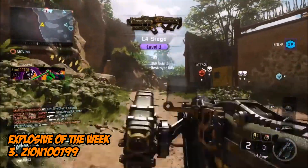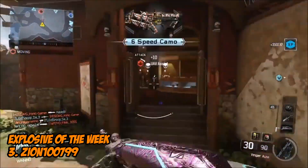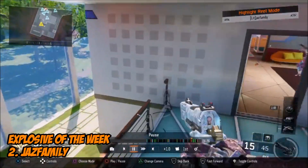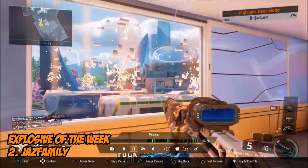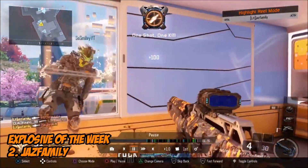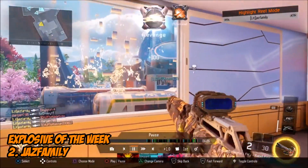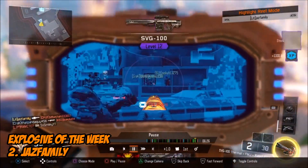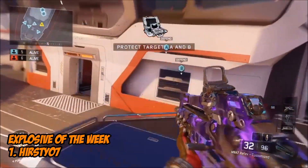At number 3, it's Zion 107.99. After taking out that UAV, throws in the grenade and gets a beautiful 5-piece feed. Number 2, it's Jazz Family — nice kill, and another one, and another one. Great work, plus another there. Superb work. What he did right at the start was put some C4 on the ground, and he gets a beautiful triple to finish off that streak.